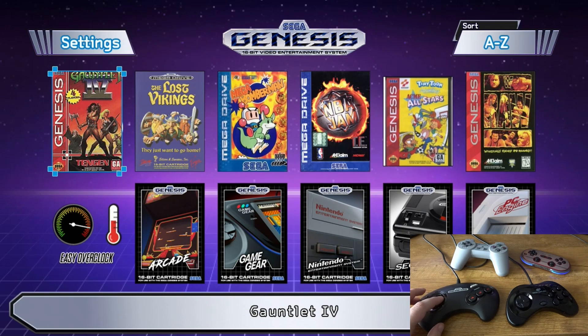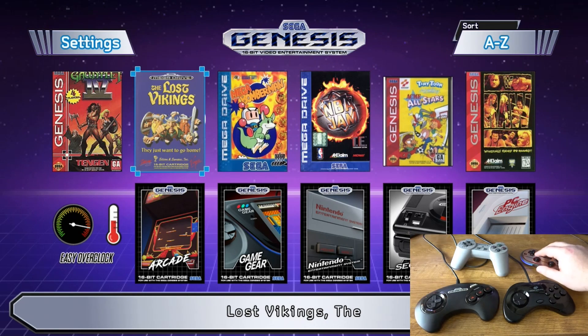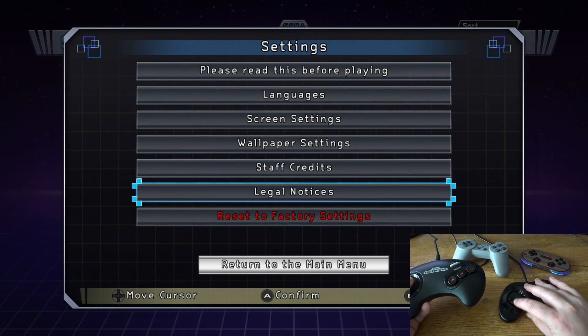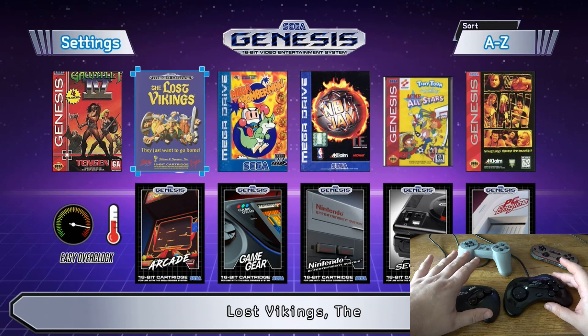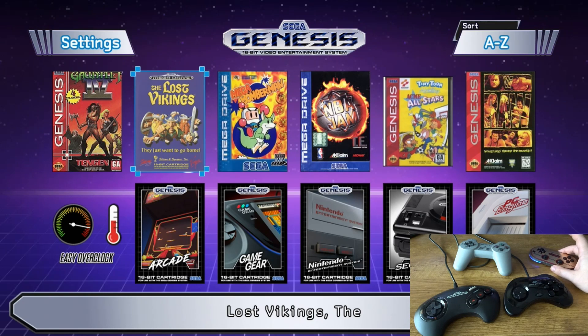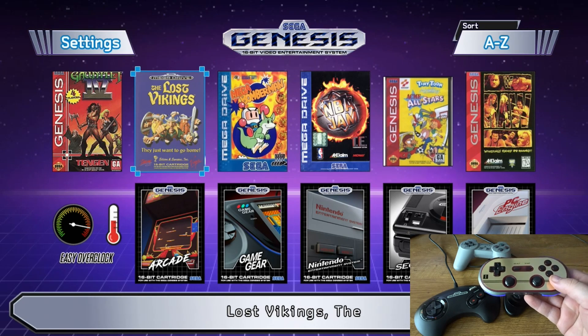The first thing you can do with 4 players is every controller can control the main menu, including submenus like settings. Any wired controller you have is going to take a controller spot before any Bluetooth controllers. Meaning, if you have 3 controllers hooked up wired and then you have a Bluetooth, the Bluetooth will always be player 4 — even if the Bluetooth adapter is plugged into the player 1 or 2 spot.